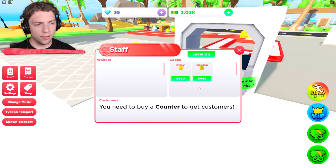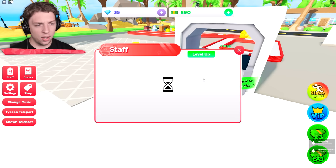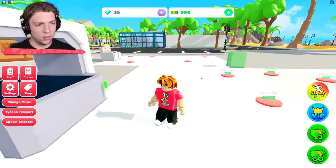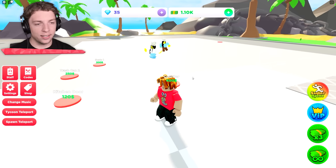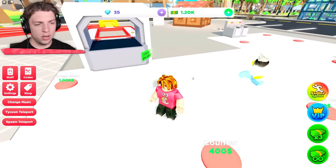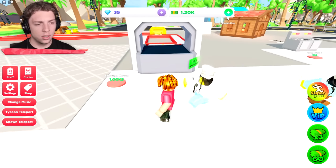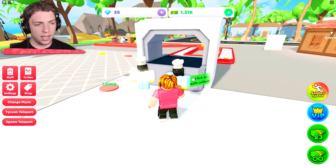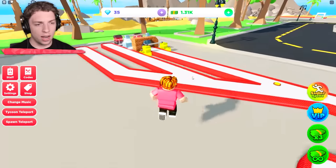Oh yeah, we can also hire staff — Riley and Austin. I don't know what happened to Declan. So where do these guys go? Whoa, look at that. They've got some groovy stances. Wait, where are you guys going? Oh, are you going over here? They're going to cook things here. You know what, I'll leave you guys to it. You're doing great.